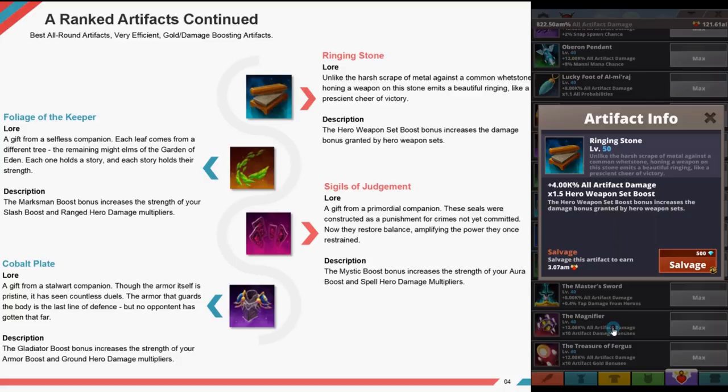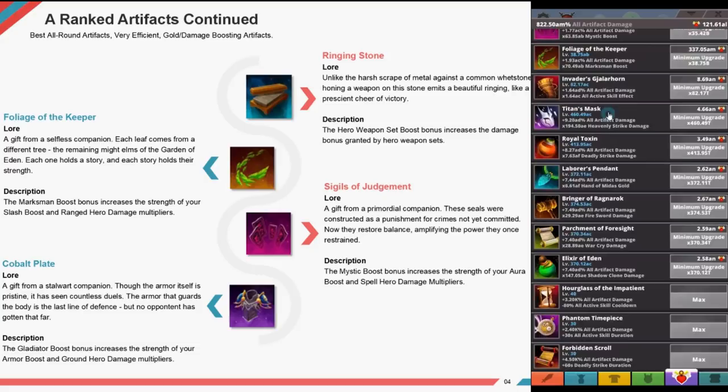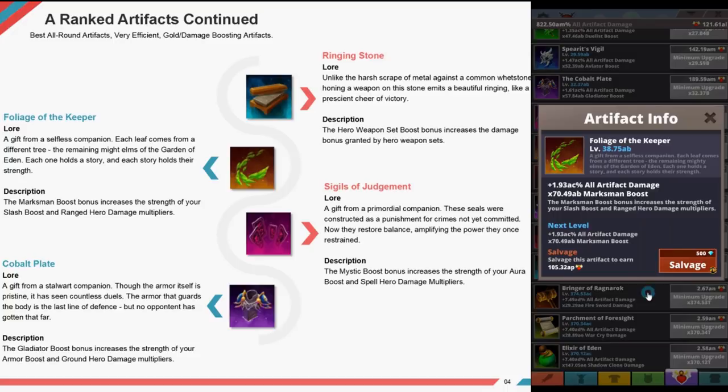Foliage of the Keeper, a gift from a selfish companion — each leaf comes from a different tree in the elms of the garden of Eden. Its marksman boost increases the strength of your slash boost and range hero damage multipliers. Signals of Judgment, a gift from a primordial companion — these seals were constructed as punishment for crimes not yet committed. The mystic boost bonus increases the strength of your aura boost and spell hero damage multipliers.